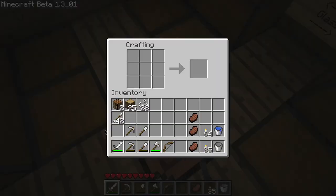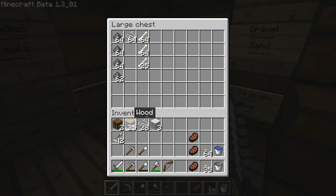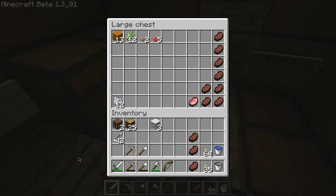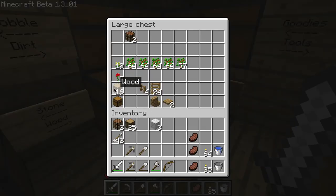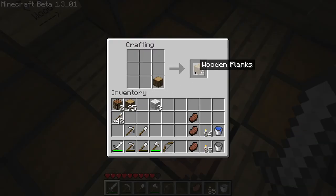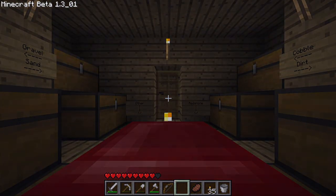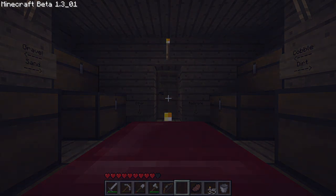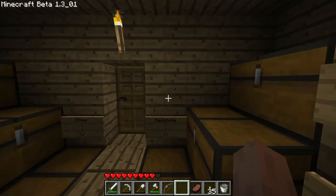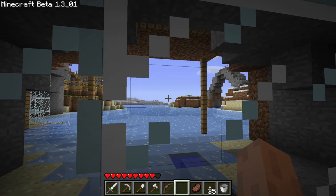Let me get some wool — actually I should have some. Yeah, we have some wool, and we should finally be able to make a bed here. I've been very excited for this, been waiting a long time. Oh my god, we can make a bed, and we can sleep in it too. That makes such a difference — we can skip nights now. We don't have to wait for 10 minutes just so we can go work on something.